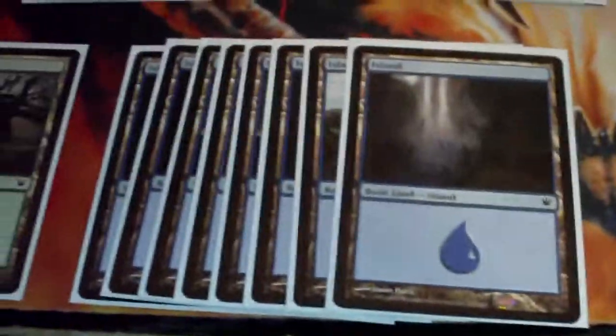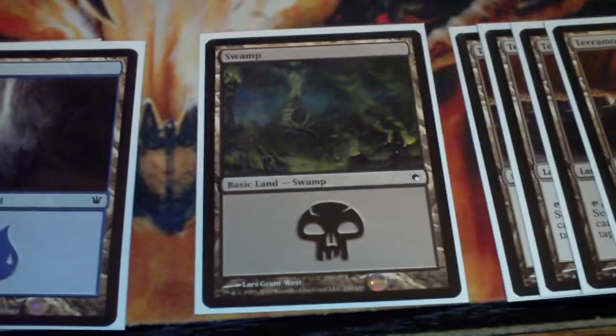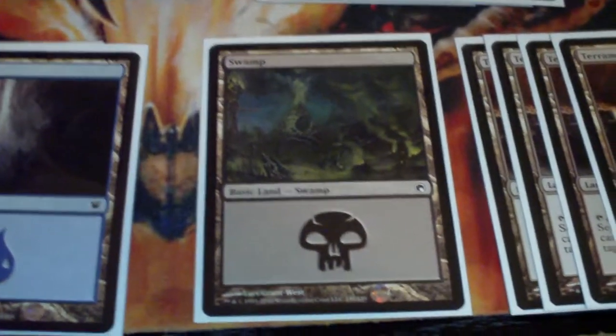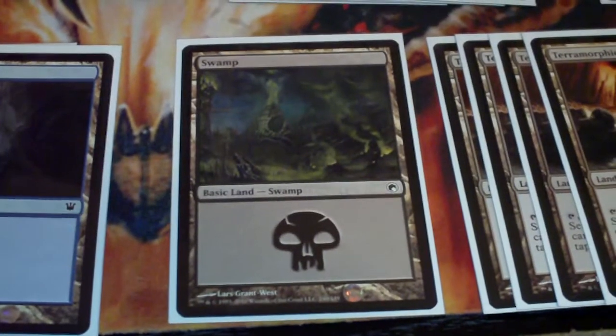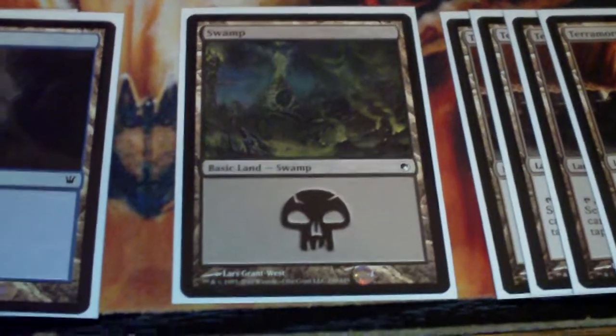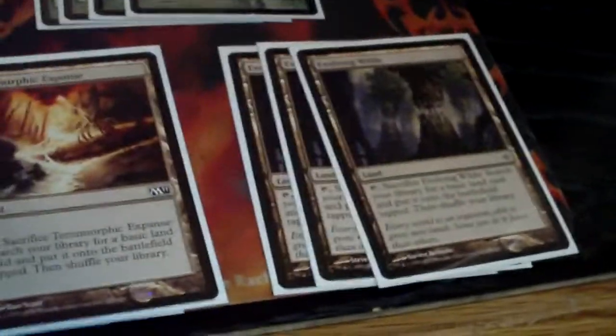That's it for the main deck. I run eight forests, eight islands, and one swamp just because of the one black card. In one of the variants I use Creeping Tar Pits, but in this variant I only really need the one swamp. I run four Terramorphics and three Evolving Wilds — so you drop one, it mills, go fetch, drop that land again, mill them again.